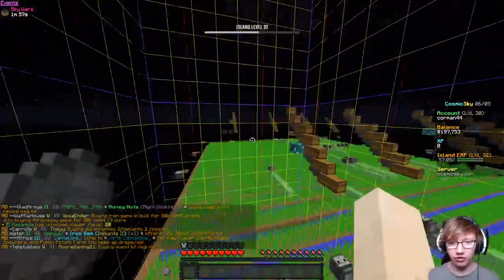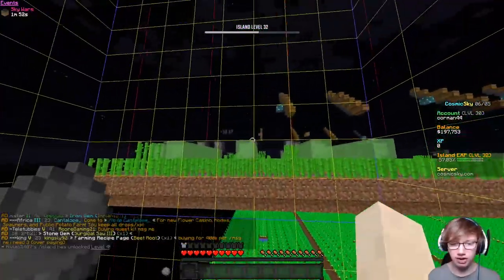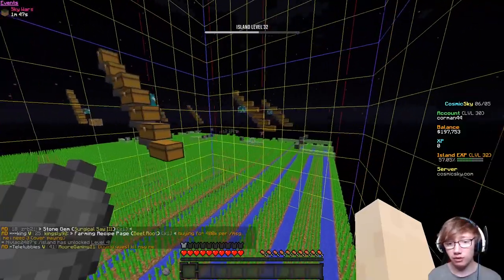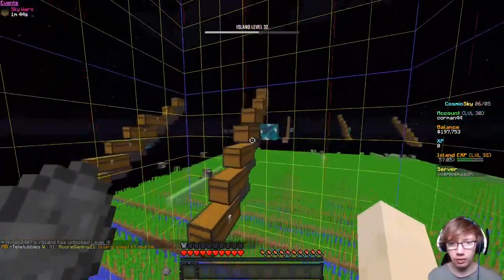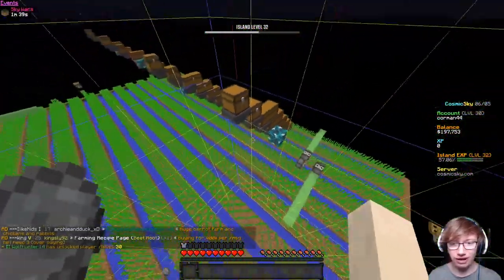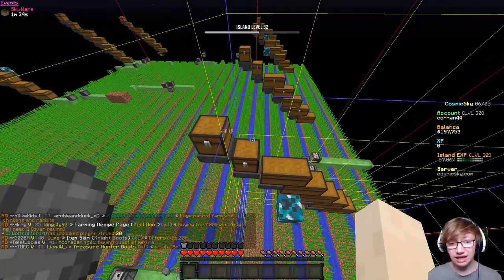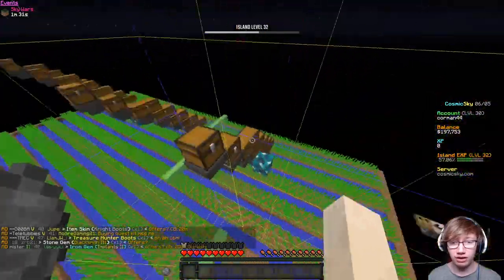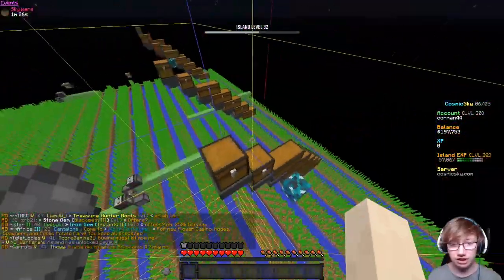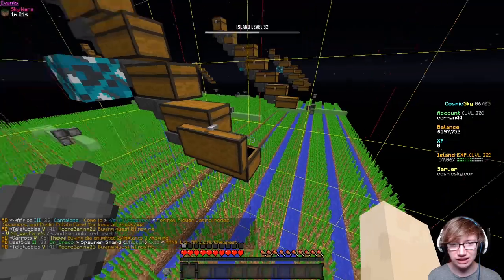I recommend building your farm across multiple chunks like this. You can have a one-chunk farm to save money on collection chests — one flying machine in one chunk going across, then tier it up with one collection chest per chunk. That saves money on collection chests, though it's more of a pain to build and takes up a whole chunk. I'd recommend a big farm like this if you've got the money. Each collection chest is assigned to one chunk and collects all the sugarcane harvested by the flying machine from that chunk.